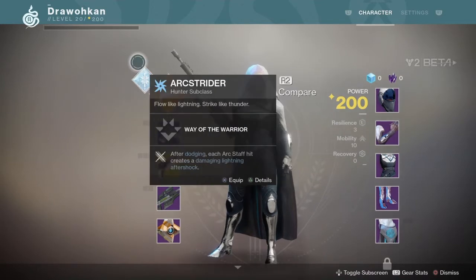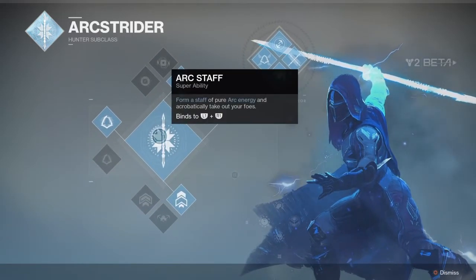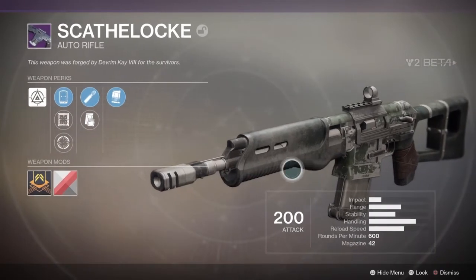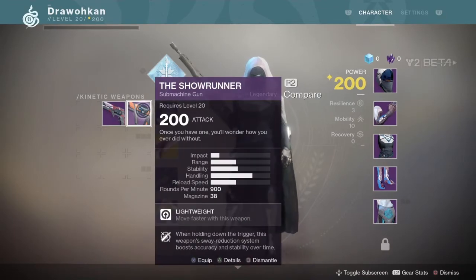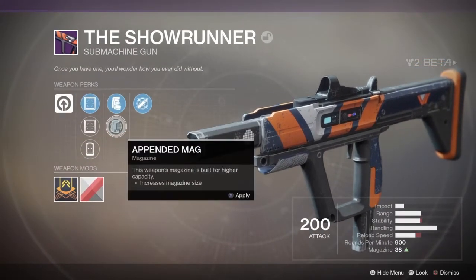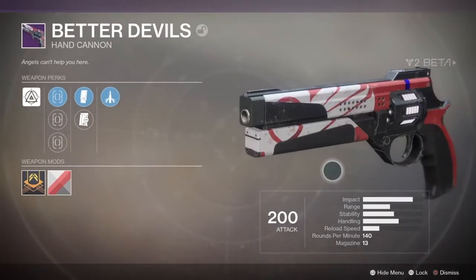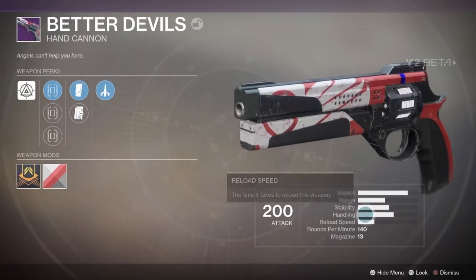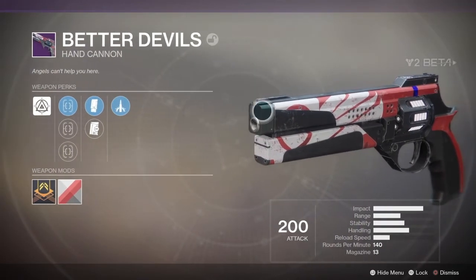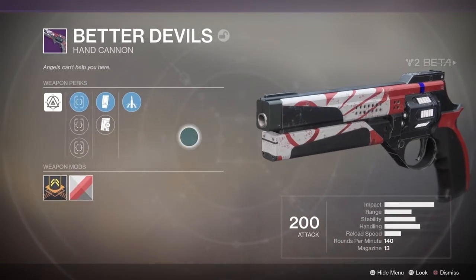The Hunter has the Gunslinger and the Arcstrider — the Arcstrider is the new one. So far it's better than the other one from what I had time to play. The Hunter gets an auto rifle, a submachine gun with a lot of handling — though I don't feel it honestly — and the For Devils hand cannon again. It has pretty high impact and middle range. I feel more range in hand cannons in Destiny 2 than in Destiny 1, so hand cannons might be the way to go for range builds.